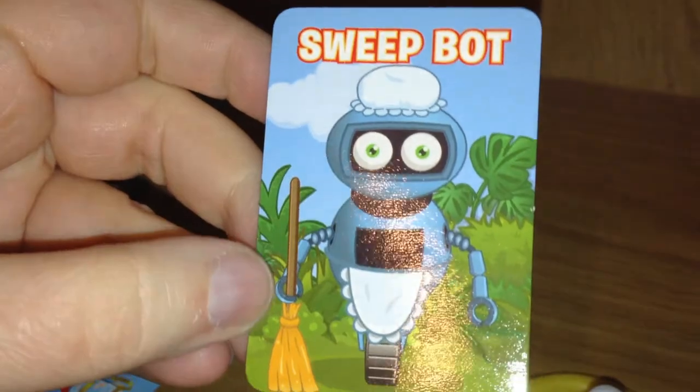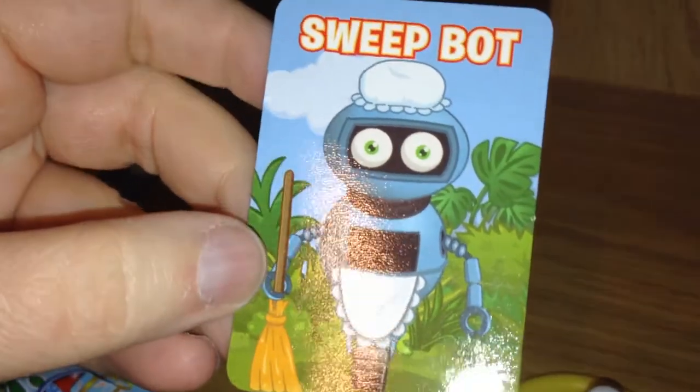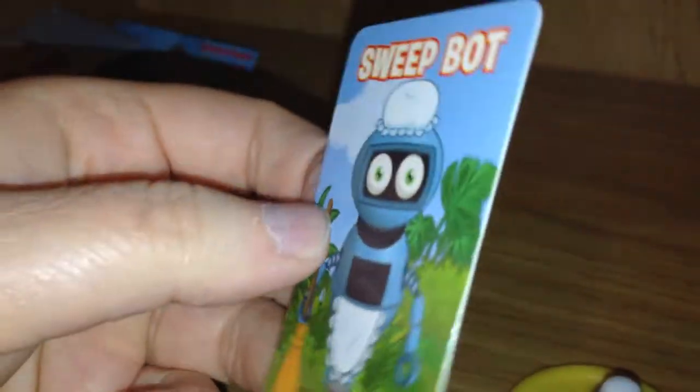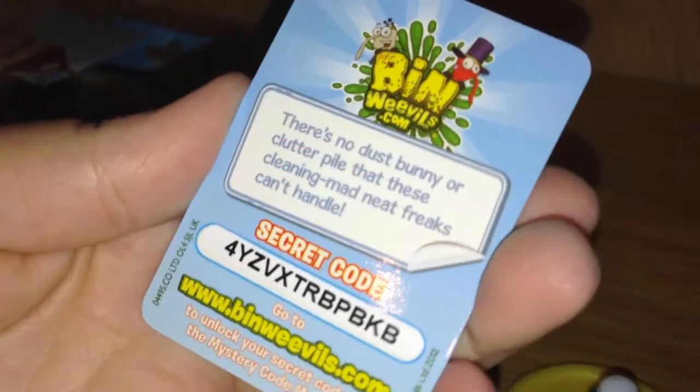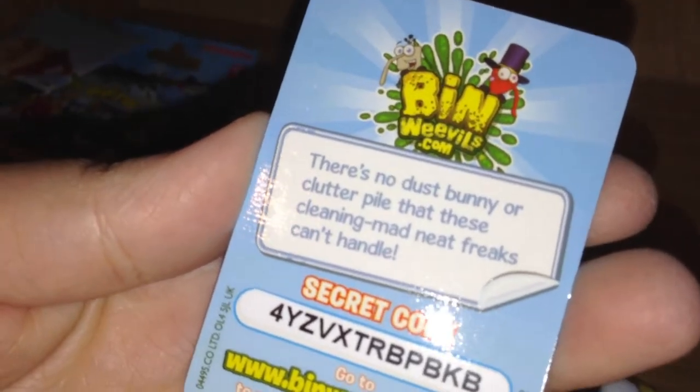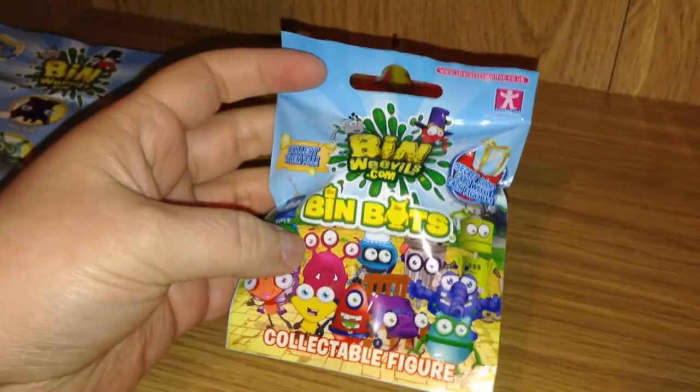Sweep Bot the maid comes with her cute little apron, cute little hat, and broom. There's no dust bunny or clutter pile that these cleaning-mad neat freaks can't handle. And on to bag number three.